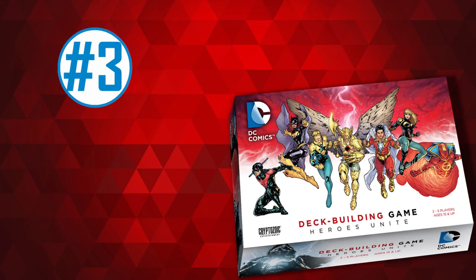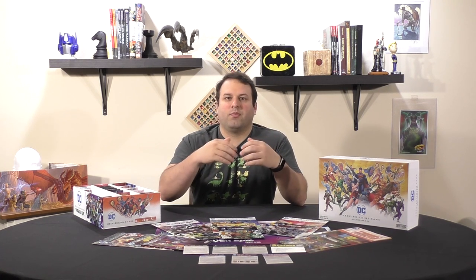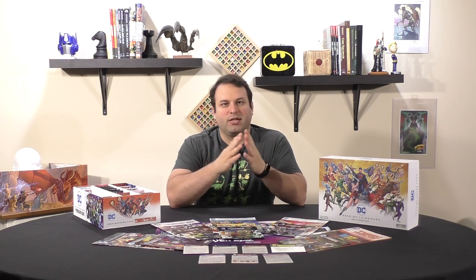Number three on my list is Heroes Unite. This came out after the original set and felt like it fixed some of the issues from the first set. There are still some cards people complain about — mainly in our group Saint Walker and Sign Cell — since those can lead to some really crazy scores. However, if you see someone buying those, it's a little easier to try to stop them compared to Super Strength or Laser Vision where there's nothing you can do. They also had a more expanded universe with some less well-known characters, which is really cool especially if you grew up on things like Justice League Unlimited.